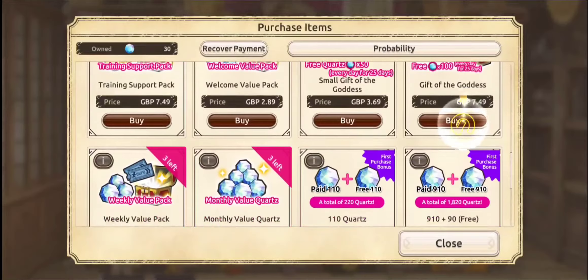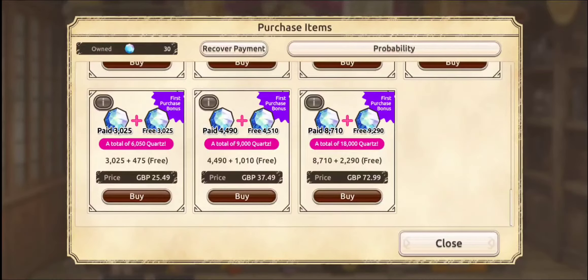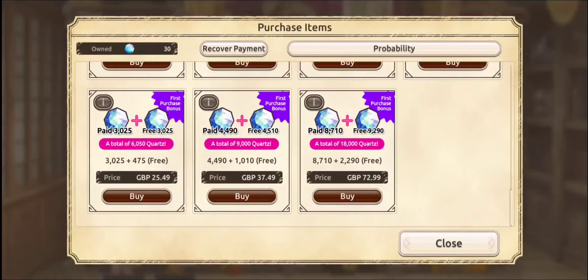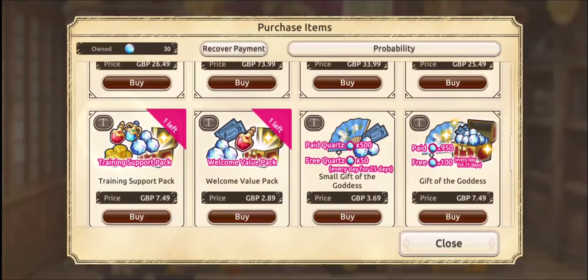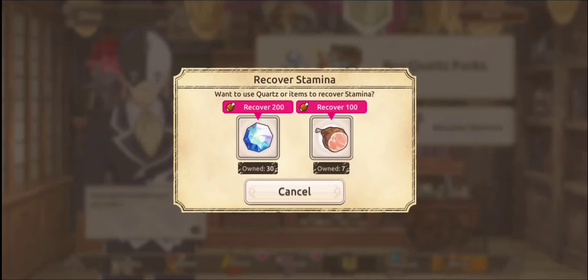Oh my god — around eighteen to nineteen thousand gems for the top pack. I'll probably do a separate video on this. It costs three thousand gems per ten pull so it looks a bit cheaper than Nier — but wait, it's first purchase only. So it is not cheaper. I lied.